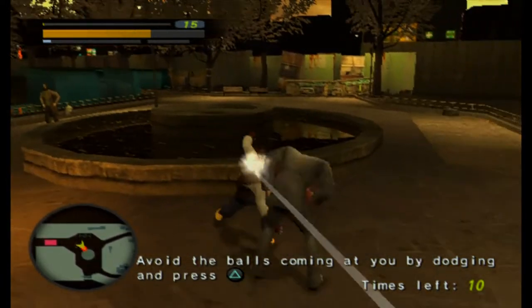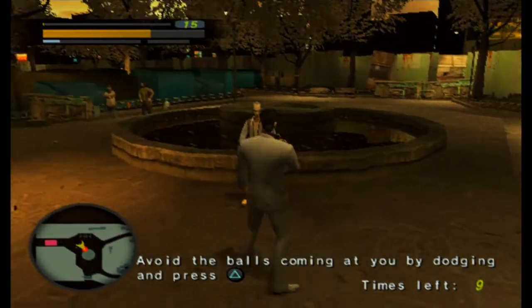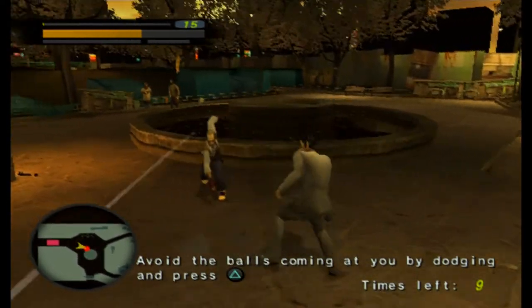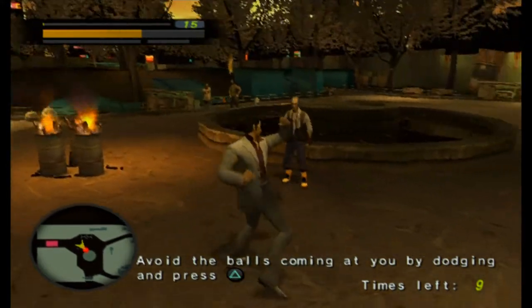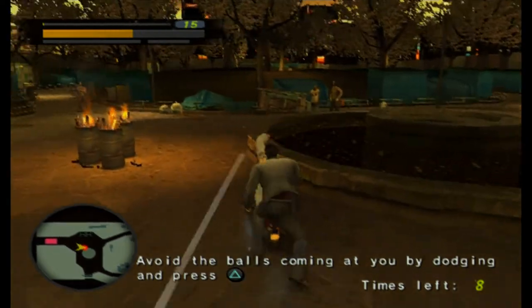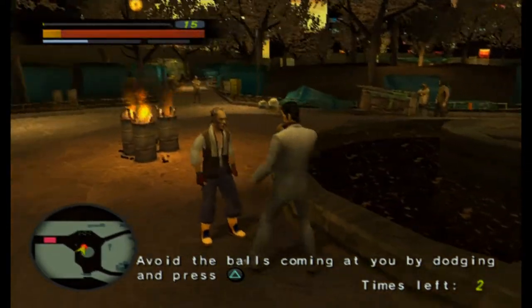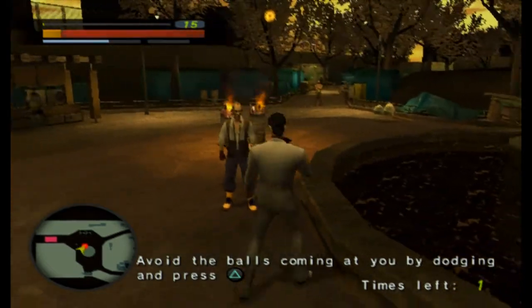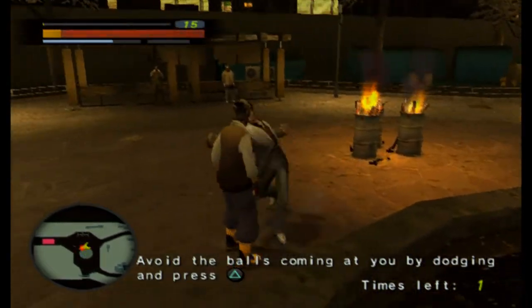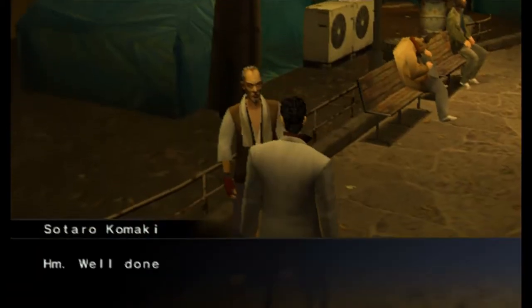You can perform an uppercut or a shoulder block, or a kick depending on which direction you are dodging. The uppercut in particular is pretty useful against some of the more mobile bosses. I just totally hit him there but, whatever, we got it.